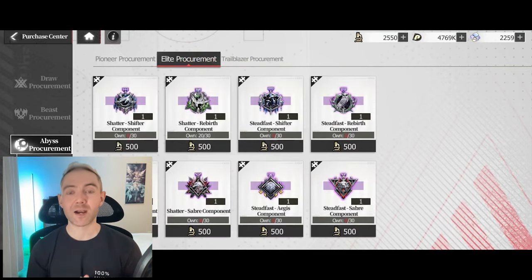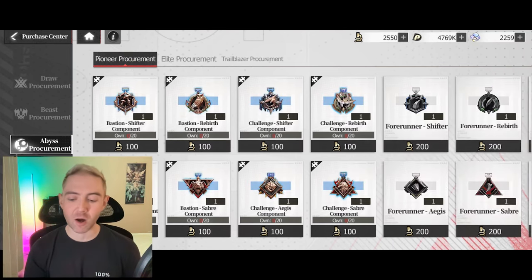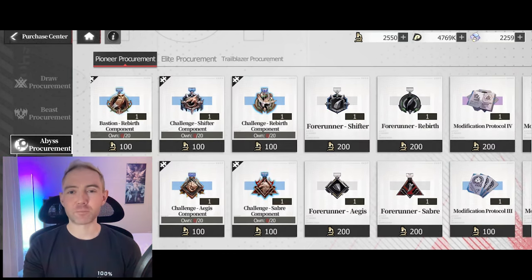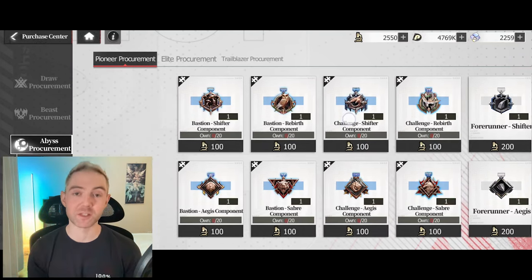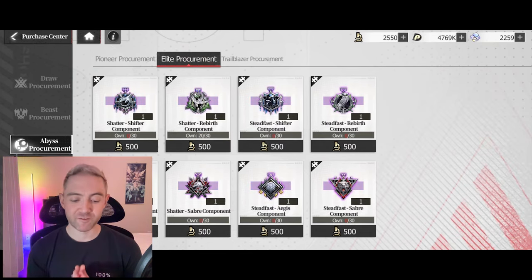Let's go back to Elite Procurement — this is what I'd recommend you first start trying to build. You could start with Pioneer, but honestly you can get away with the free common gear. I'd mostly skip investing heavily in the rare ones, or at least buying them. If you just get them, feel free to level them up, but Elite is where you want to focus first.